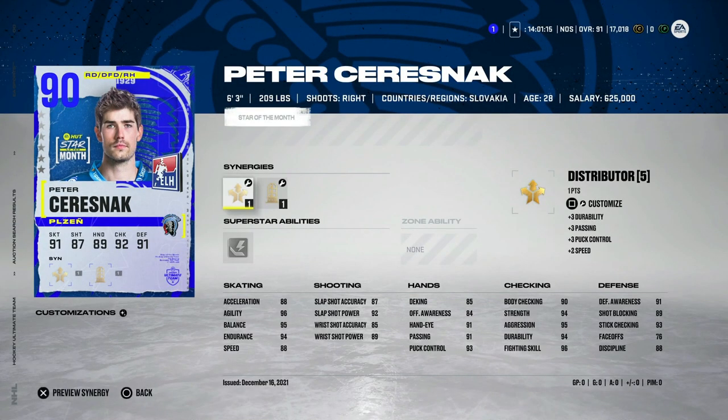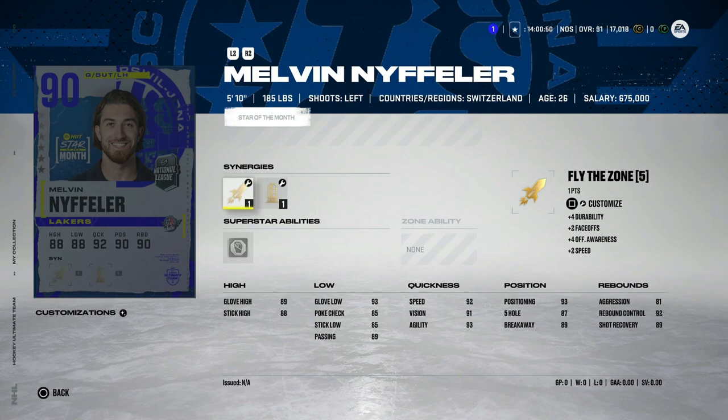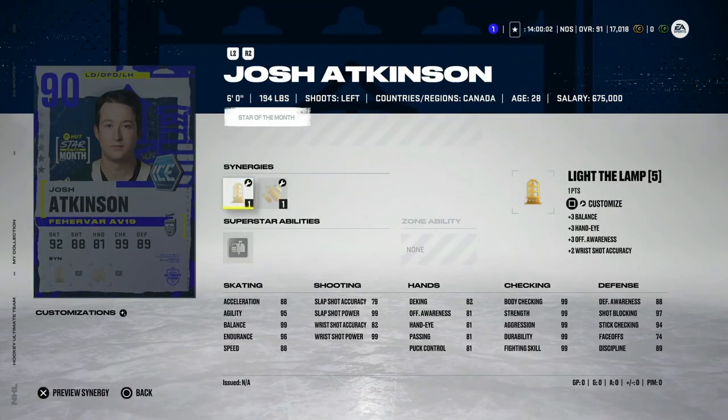Then we've got the 90 Melvin Neffeler, 5'10 goaltender — good for Melvin for having a great month, but I won't be using him in HUT. Then there's the 90 Josh Atkinson, left defenseman, with Applesauce, Light the Lamp, Bombarded, and Magician — 88 speed and 88 acceleration, which is nice, but no skating stats to help him out. His checking is 99, but his defensive awareness is only 88, which isn't worth the 90 overall price tag. This is a pass for me.